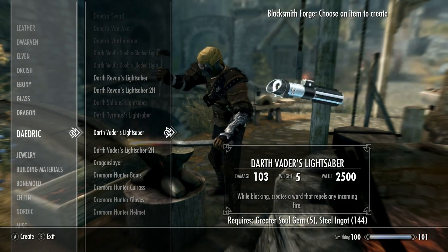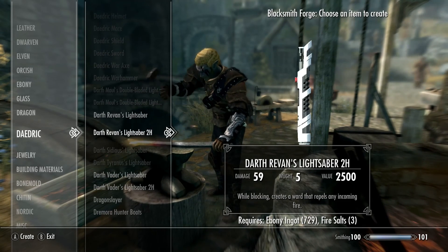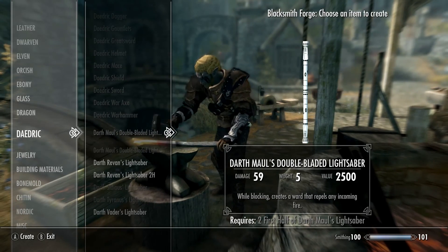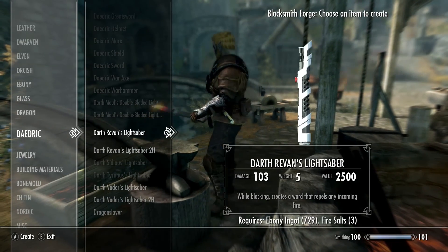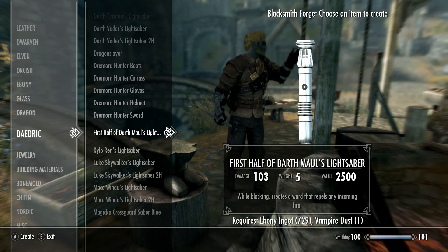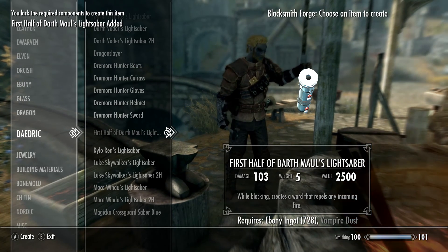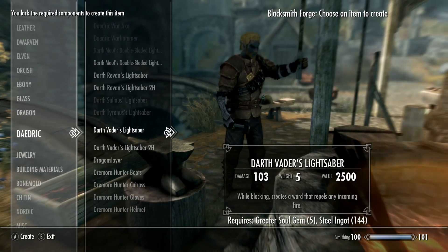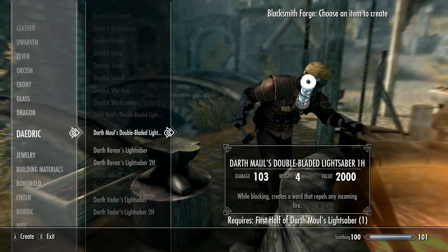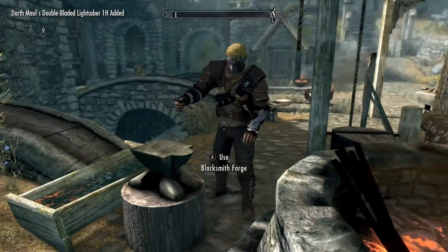I also really want to craft Darth Vader's lightsaber. I want Darth Maul's double-bladed saber but I need the first half of Darth Maul's lightsaber. Oh, there it is — first half of Darth Maul's lightsaber. We need two of those, but I'd need vampire dust for the second one, so I guess we'll only be getting one. Darth Maul's double-bladed lightsaber one-handed — that's what I want.